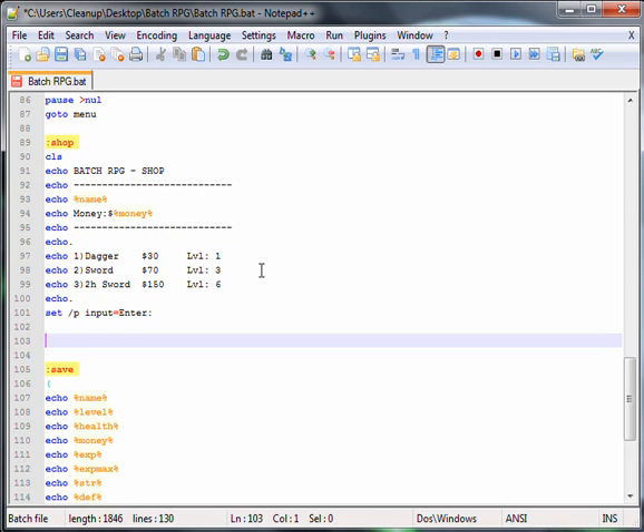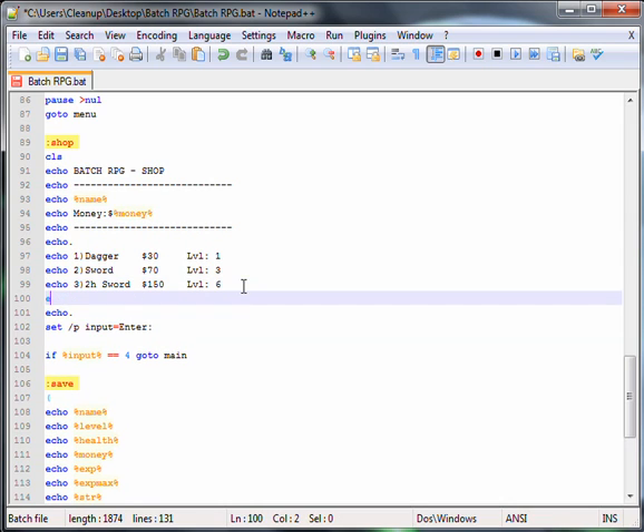Now the if commands. Start off with: if input equals 4, go to main — so we've got to do that. Go to back.